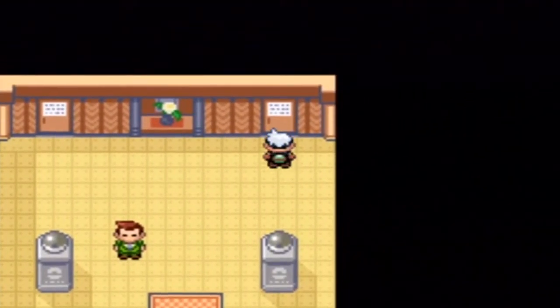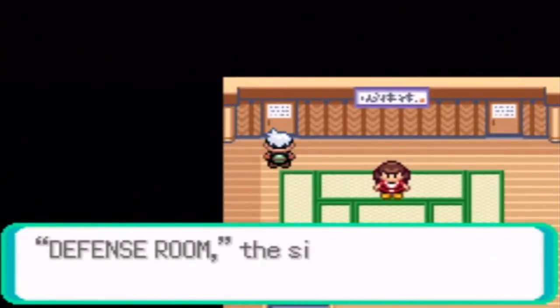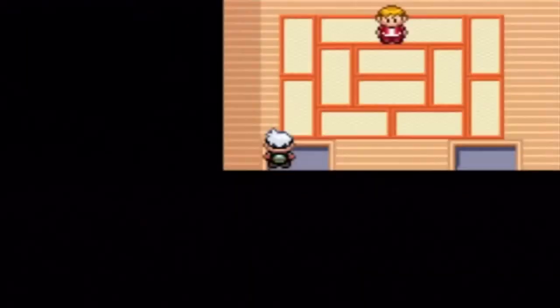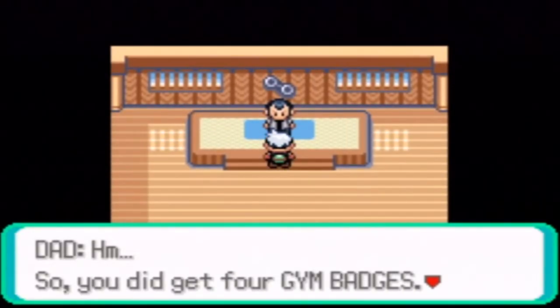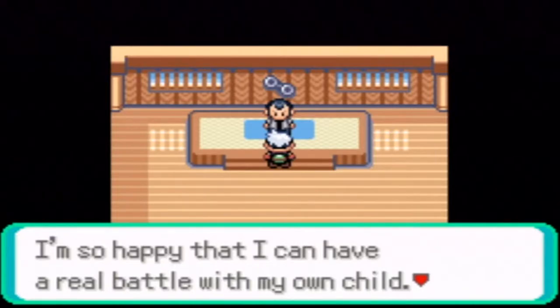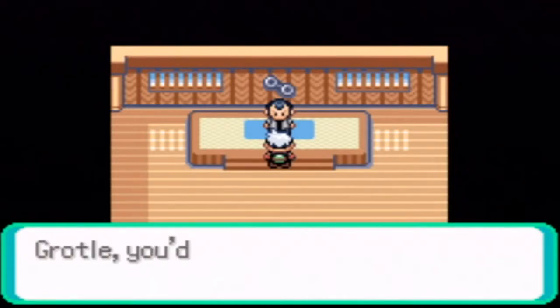I'm gonna go heal up real quick, so I'll be right back. Let's head to the gym leader's room. I have Blaine up front, just in case you were wondering. You make your way through all these rooms and you'll reach the gym leader room eventually. So let's talk to our dad, Norman. You need to get four gym badges. Fine, as I promised, we will have a Pokemon battle. I will do everything in my power as a gym leader to win.